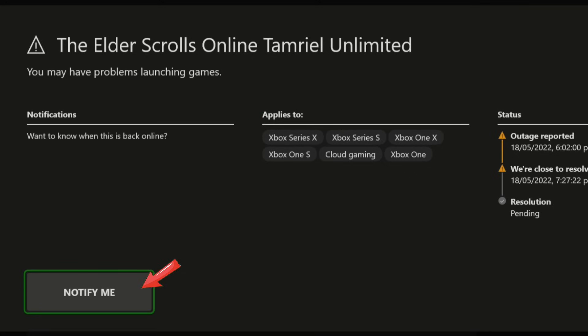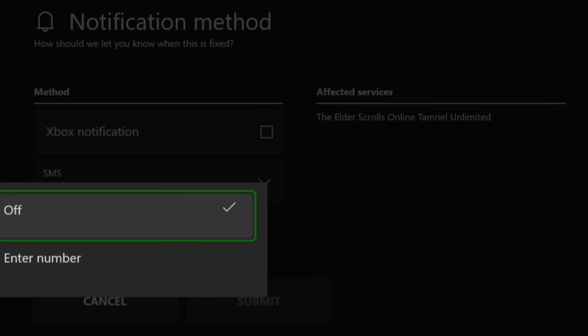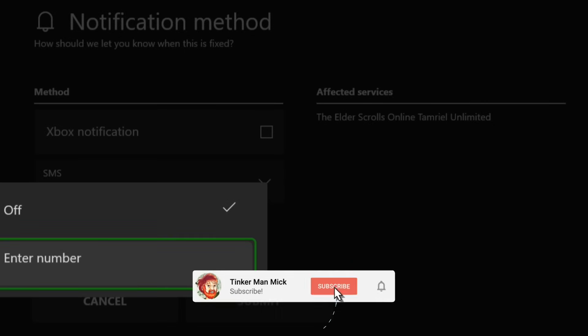We can also get it to notify us, which is pretty cool. You can get an Xbox notification or an SMS if you put your phone number in, and that'll let us know when it's back up and running again.